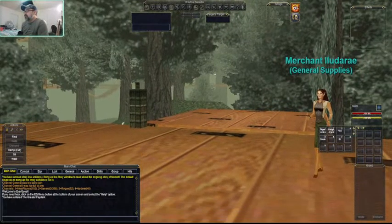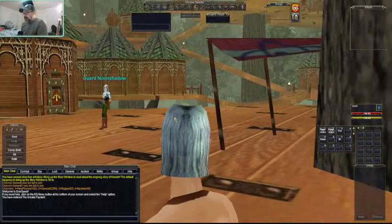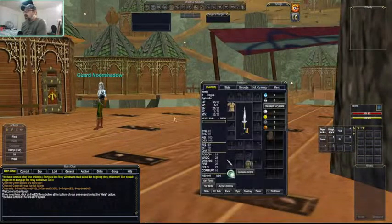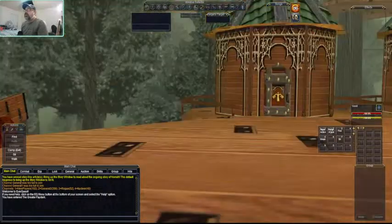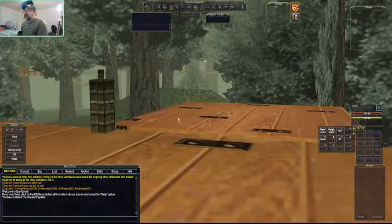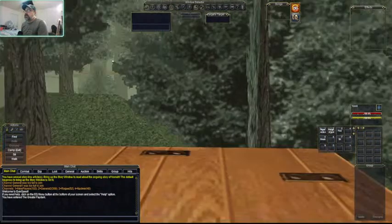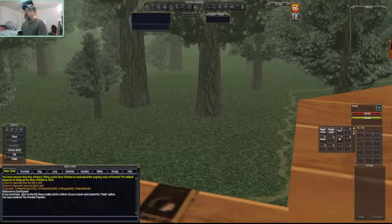Like yesterday, we were flat broke, and that's the way you start out. Today we are going to learn to kill stuff - that is how you get experience, that and doing quests in this game. So we are going to attempt to go fight some things.